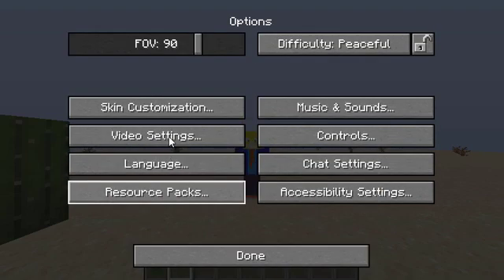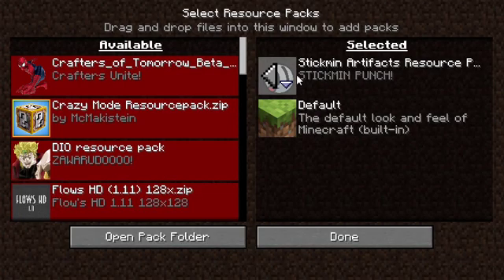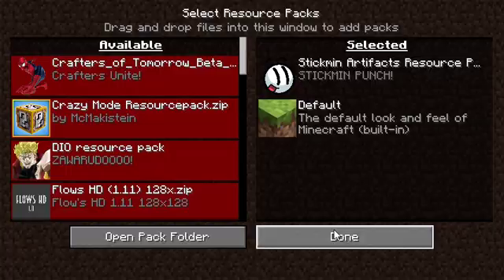This is also another important reminder that you have to install the resource pack or else all the items in the DataPack look like carrots on a stick. And you probably don't want that. It looks weird.